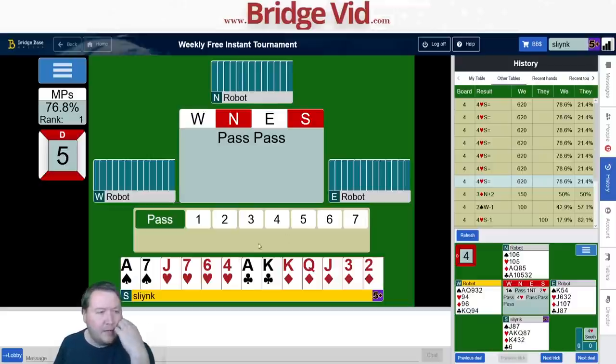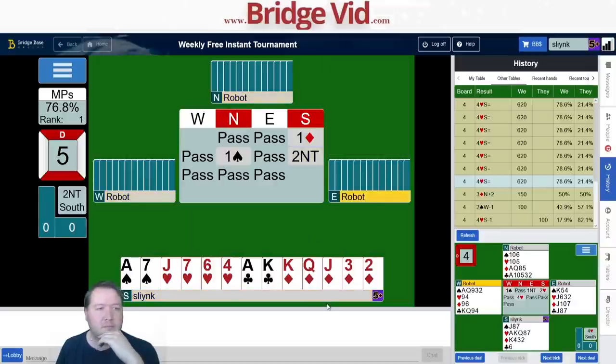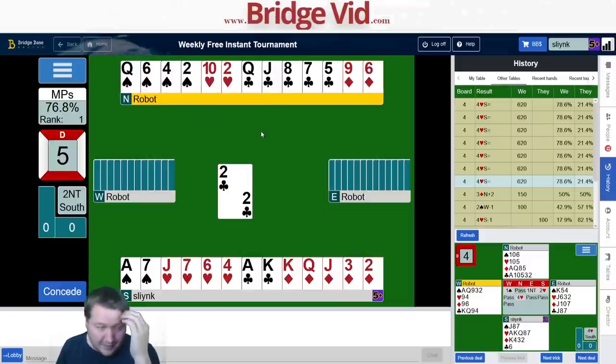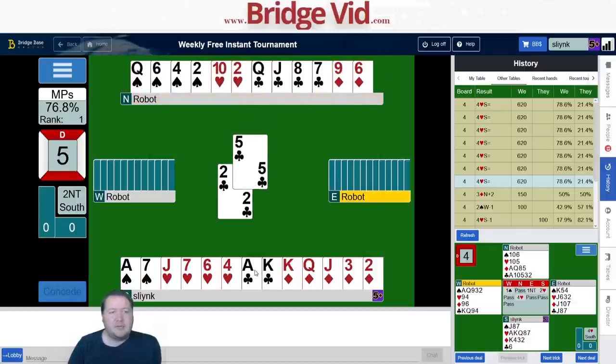Moving on to board number five — 18 points. I'll treat this as 18-19 balanced, rebid two no trumps. I really don't like two no as a contract and this is why. I've got two club winners and a spade winner — zero entries to my partner's hand. I might be able to build four diamonds but that still leaves me short. They might attack hearts and give me a heart trick. The nine of diamonds is almost a potential entry but it's not — I'll just set up diamonds and hope for the best.